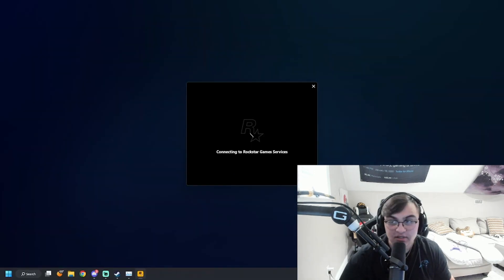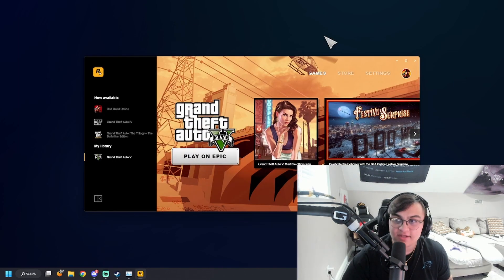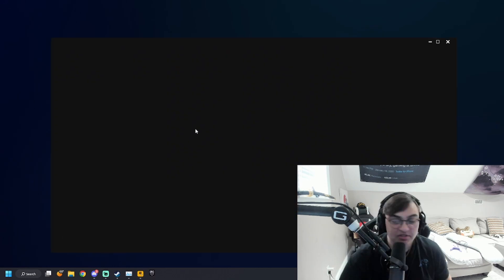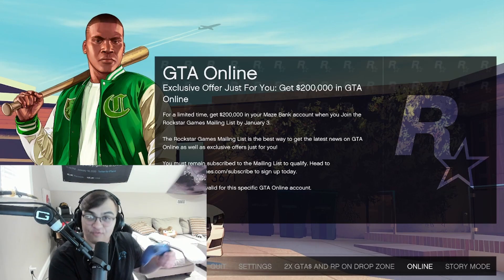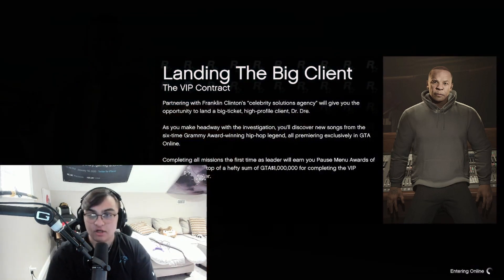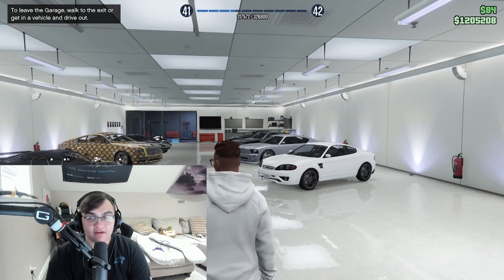Here I'll show you the Rockstar Games Launcher. It opens and says 'Connecting to Rockstar Game Services.' Your cursor may look a little laggy, but that's just part of it. Since the Rockstar client itself isn't controller-compatible, I'm using the mouse here. Then click 'Online' to launch GTA Online — it does take a while to load.